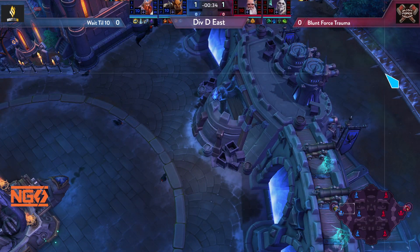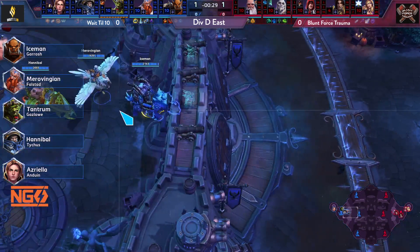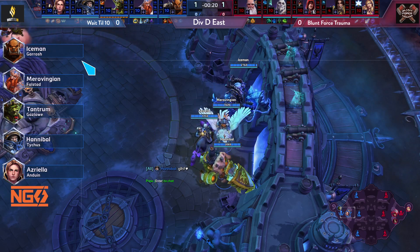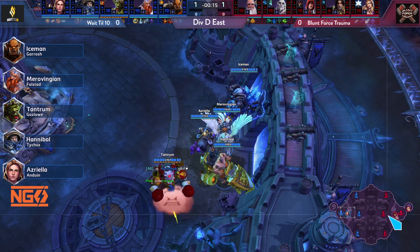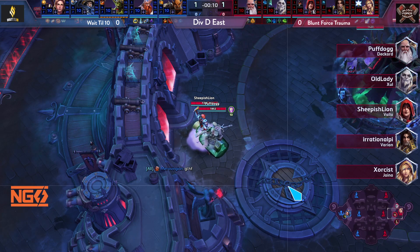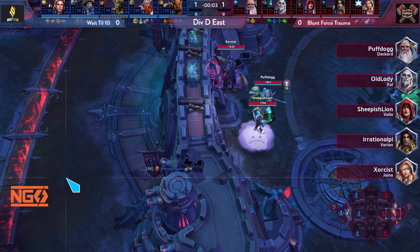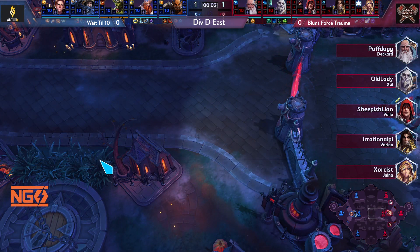On the left side, blue team: Iceman on Garrosh, Mero Winnegan on Falstad, Tantrum on Gazlowe, Hannibal on Tychus, and Azrael on Anduin. On the right side, Blunt Force Trauma: Puffdog on Deckard, Old Lady on Zul'jin, Sheepest Lion on Valla, Irrational Pie on Varian, and Exorcist on Jaina.